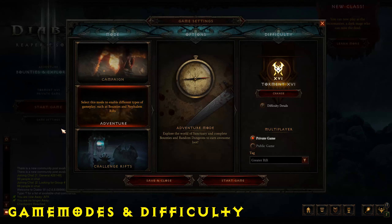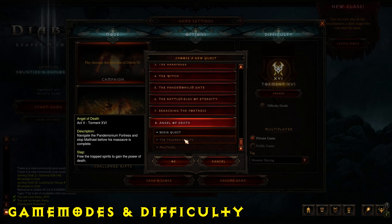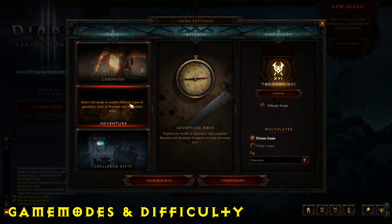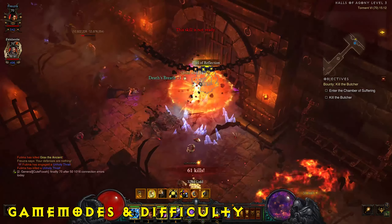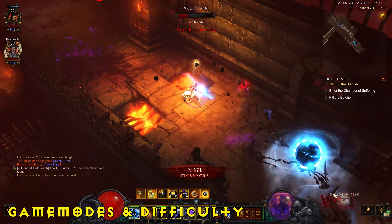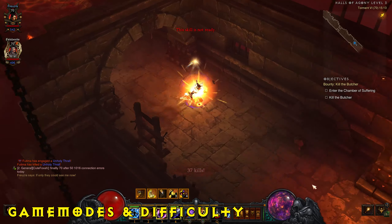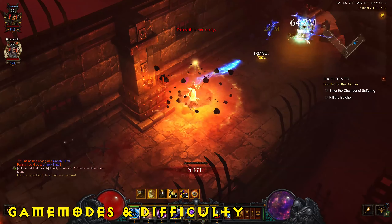There are two main game modes: the campaign and adventure mode, which includes rifts, bounties, and more. The campaign has five acts — if you only have the vanilla base game it only has four. To unlock adventure mode you need the Reapers of Souls expansion and must complete act five by killing the final boss. Adventure mode gives you access to rifts, greater rifts, bounties and more, and is where you'll spend most of your time gaining paragon levels and farming gear.